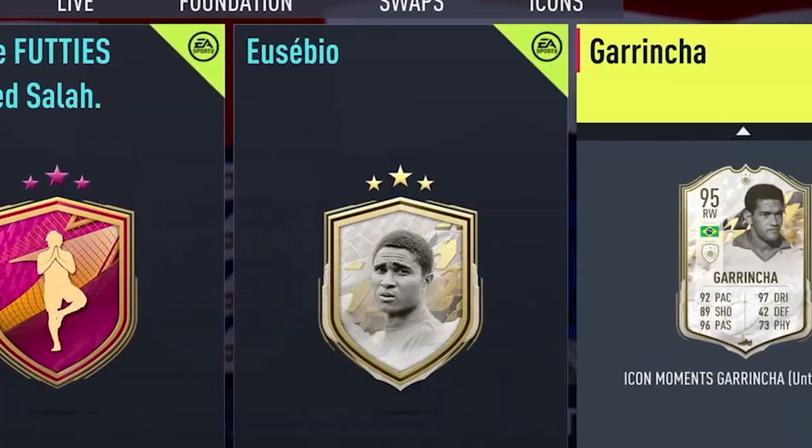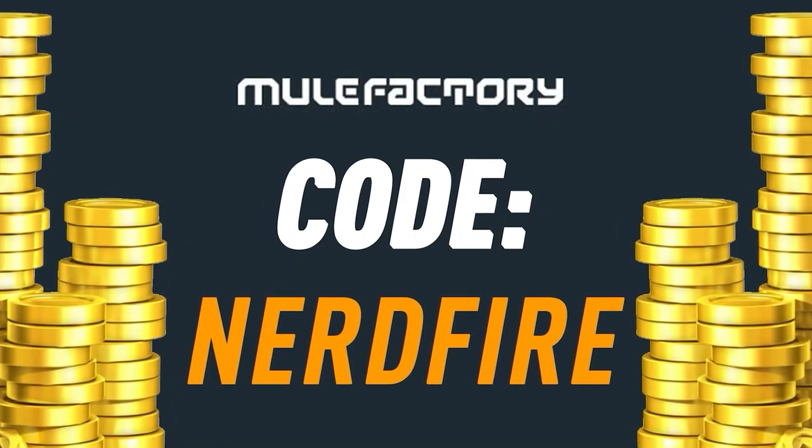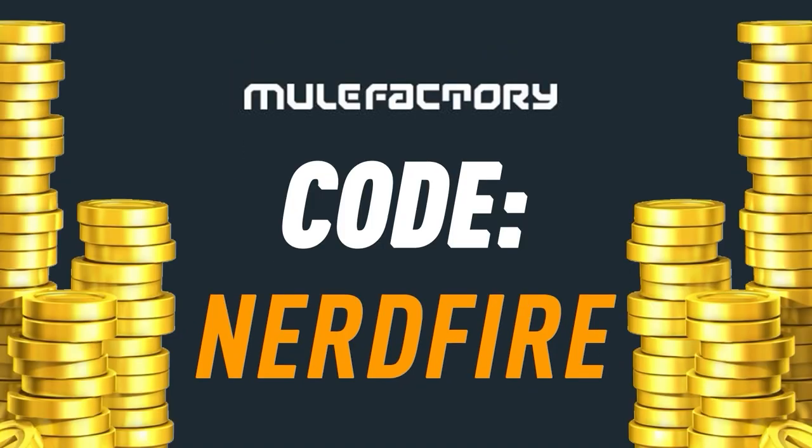Do you have no coins and you want to complete all the brand new SBC cards? I've got nothing left. Well then, head over to MuleFactoring.com for the cheapest, most safe and reliable coins, and use the code NERDFIRE at the checkout for 5% off your order.